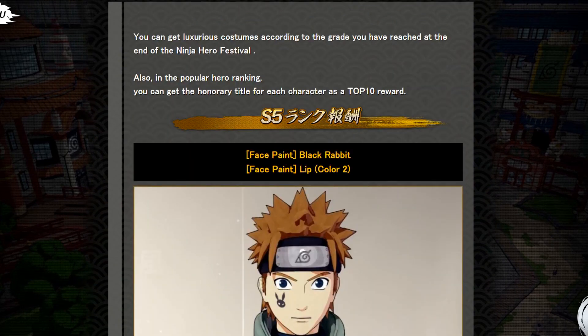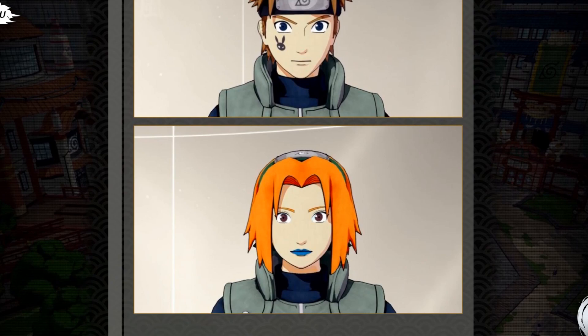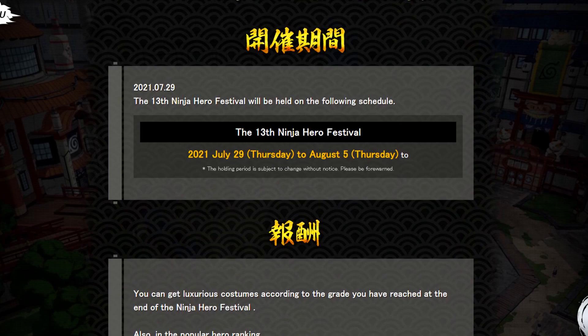For S5 we got the Face Paint Black Rabbit — if you were wondering where I got the rabbit on my male CAC, now's your chance. You gotta grind for S5 in Ninja World League. We also have the Blue Devilish Makeup. If you want that, you can grind for it in the Ninja Hero Festival — the 13th one.